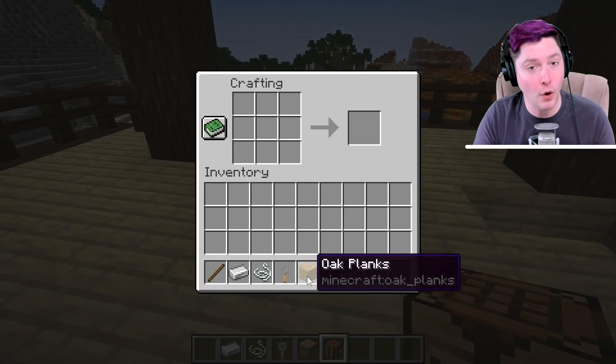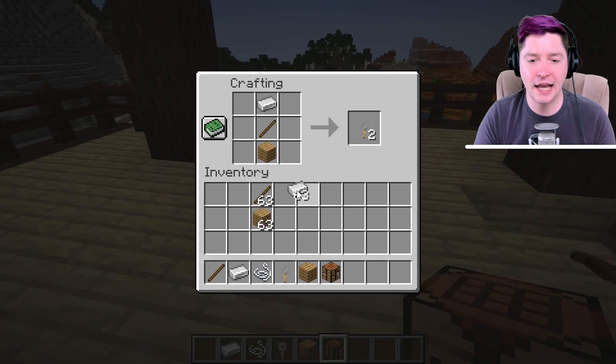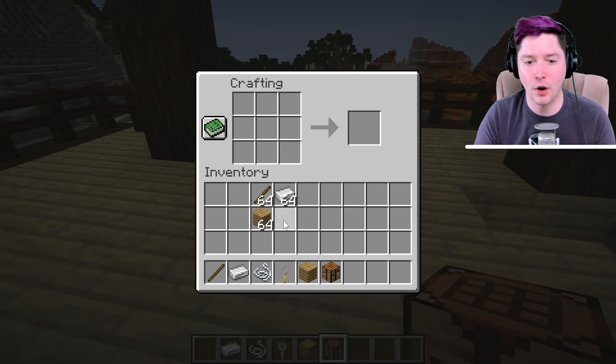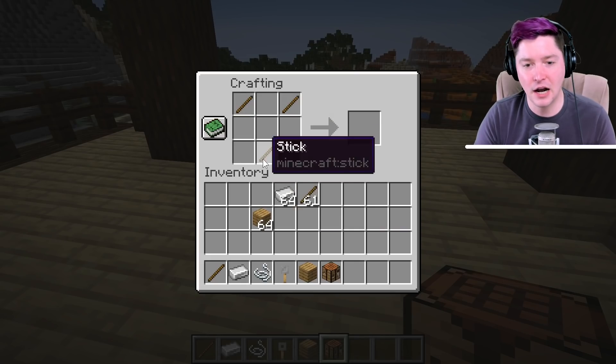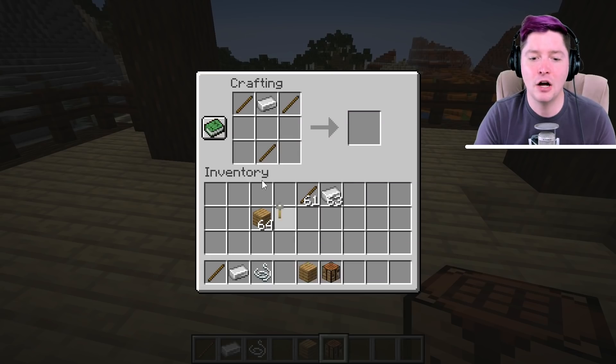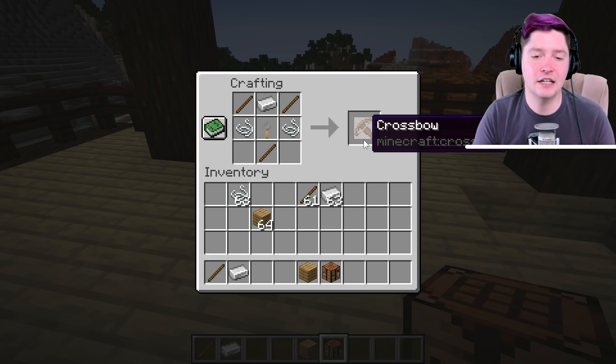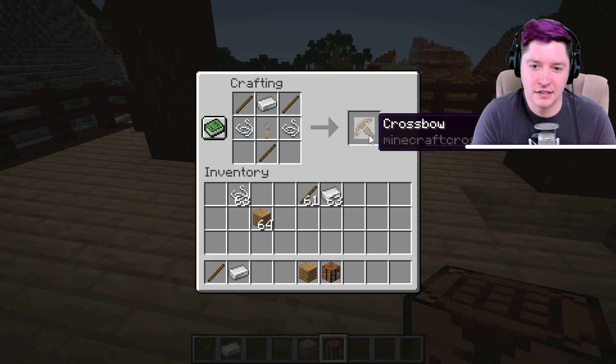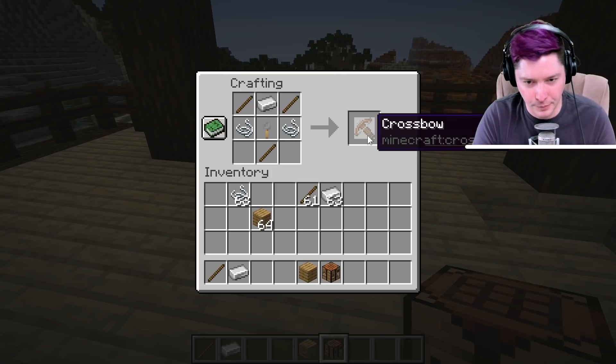You do need a tripwire hook. The tripwire hook recipe is just a plank, a stick, and an iron ingot. After you have that, you're going to put two sticks up at the top, one down at the bottom, an iron ingot at the top, tripwire hook in the middle, and string on either side. That is your crossbow. I'd suggest crafting it instead of just finding one because then its durability is going to be 100%.